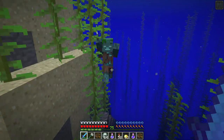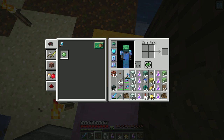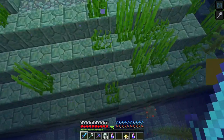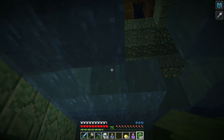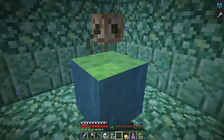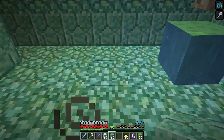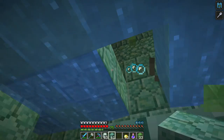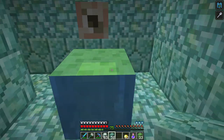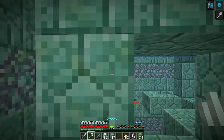I want to go into that ocean monument and get the sponges. Slime blocks are useful in ocean monuments, but I brought a conduit. The conduit gives me certain powers, gives some light, and I can put down the green blocks. That should give me conduit power. Yep, now I have conduit power. I wonder how the trident does against these guys.